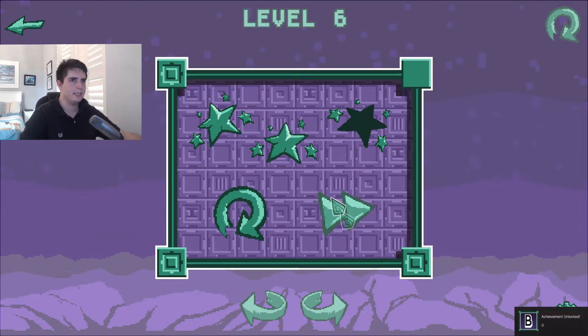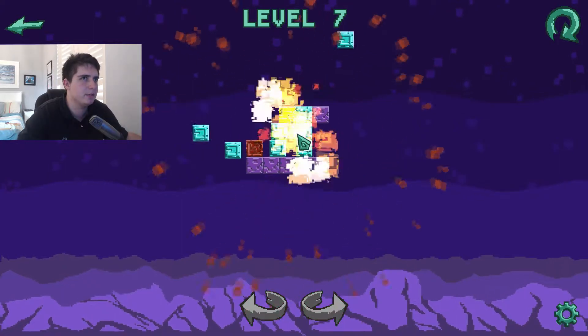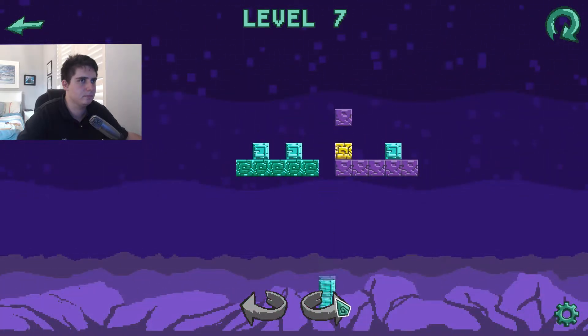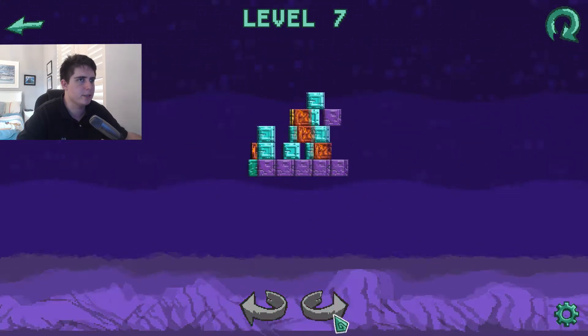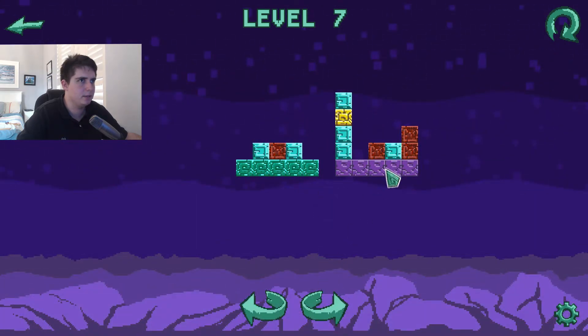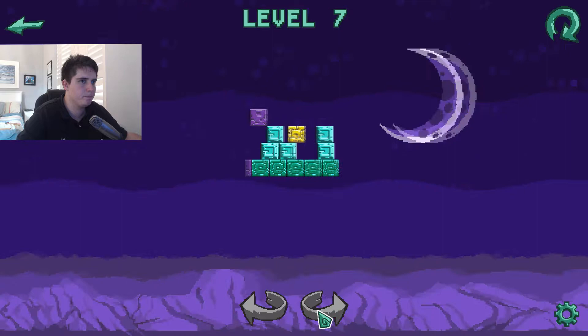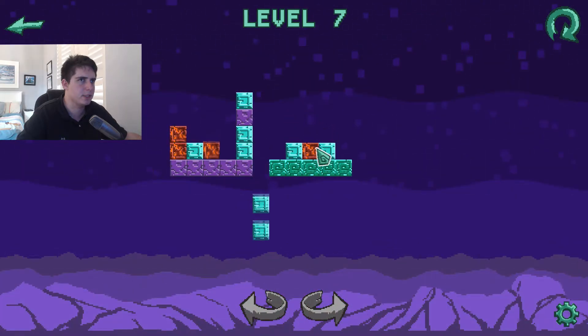There we go, that's how you do it! We did it — two stars, not too bad! Okay, next one — now we're moving on to a bit of a challenge. That was fun! Just checking the time. So if we go here... I suppose that's a fail — oh wait, no, it's not a fail. Okay let's redo it. The red things are actually explosives, which is good to know.